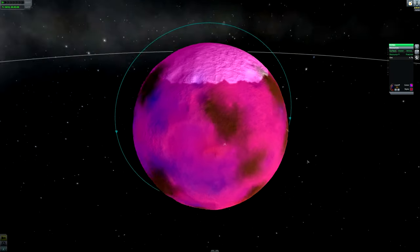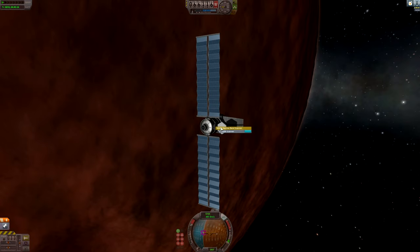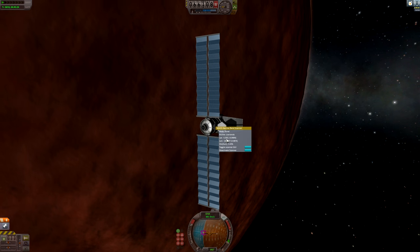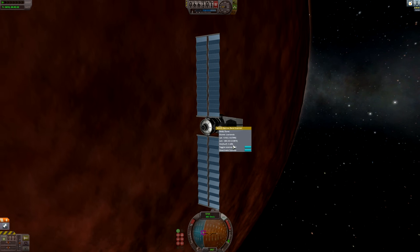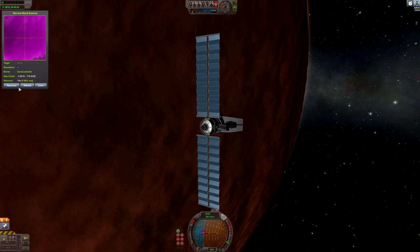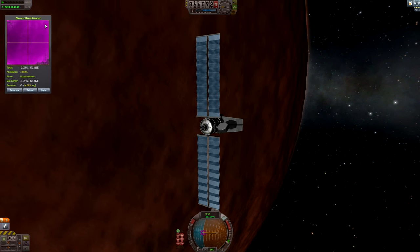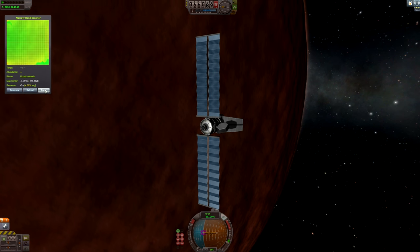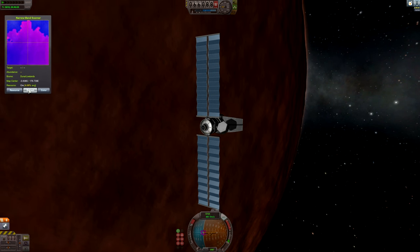Going back to our probe, with the narrow band scanner activated it will start rotating. It'll show us the biome we're over, as well as the latitude and longitude, and the concentration of ore on the point on the surface we are over. We can activate the GUI, and right now the only resource available is ore, but others could be added in mods or in future patches. There's a button to switch between resources, an option to change the color of the overlay, and the refresh button takes a snapshot of whatever you're over at the moment.